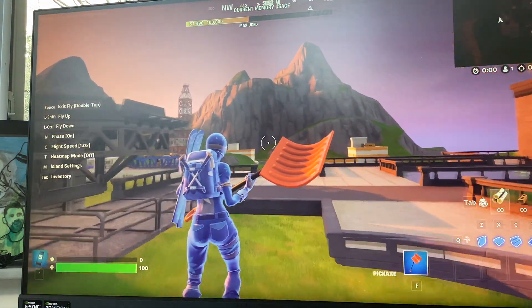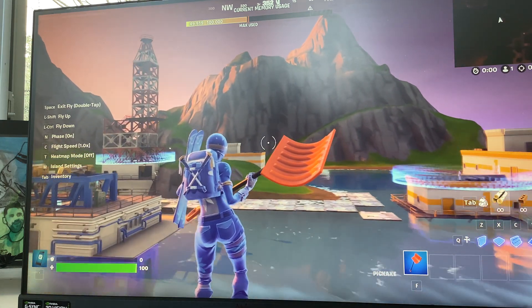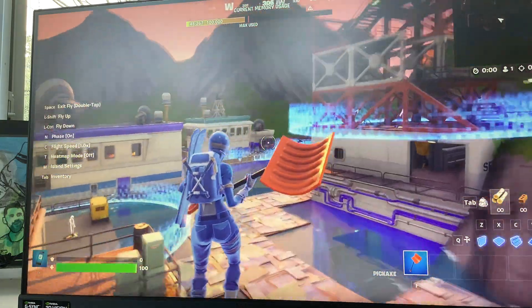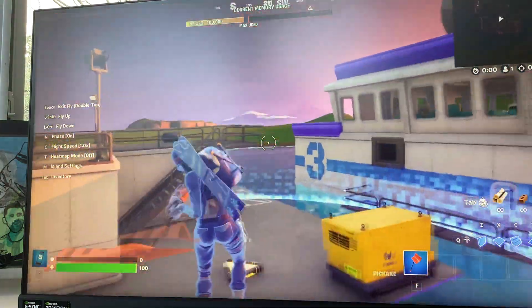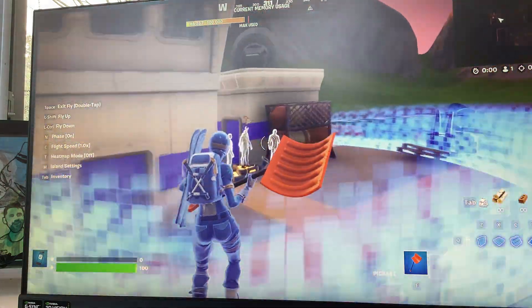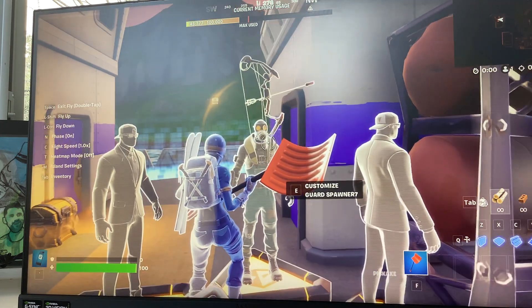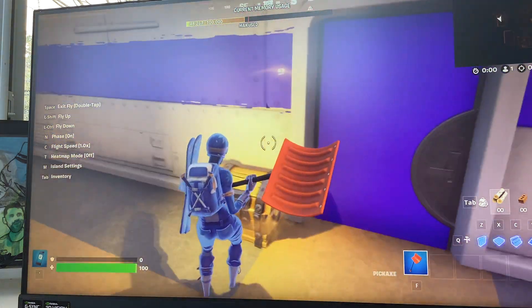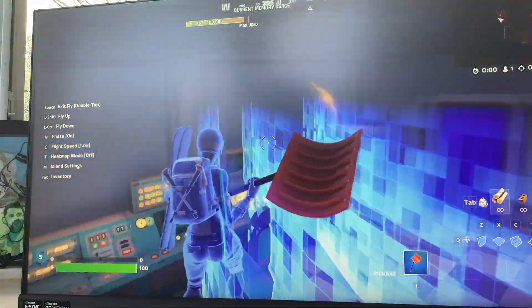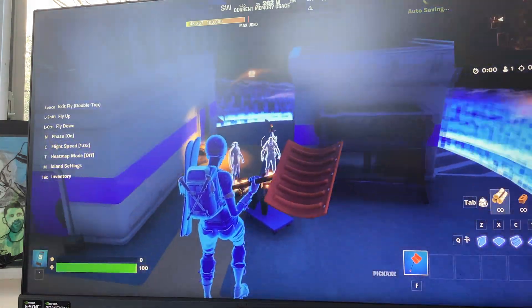The final boss I made — I will be making other bosses like Brutus and stuff, and I'll make another showcase of that. But this boss, you might already know, is over at the rig. The black ones are the guards, and then this one has the boom bow. But it doesn't actually have much health — it has 500. Also, it shows the health bar in each one of these.